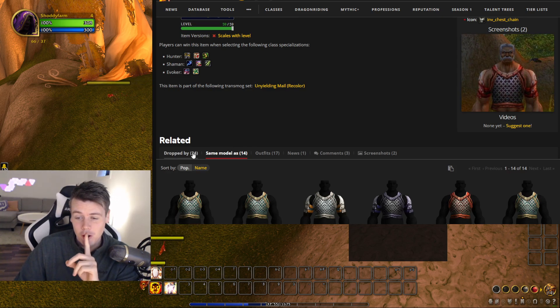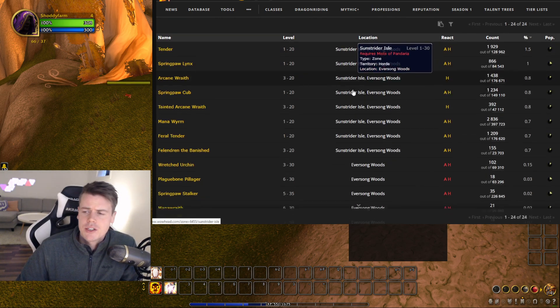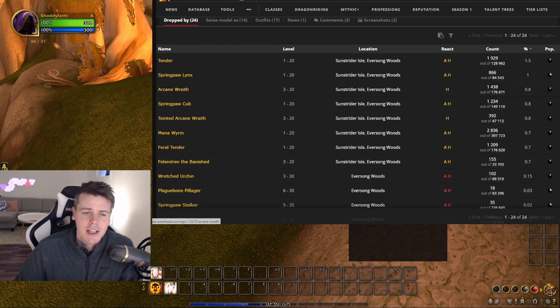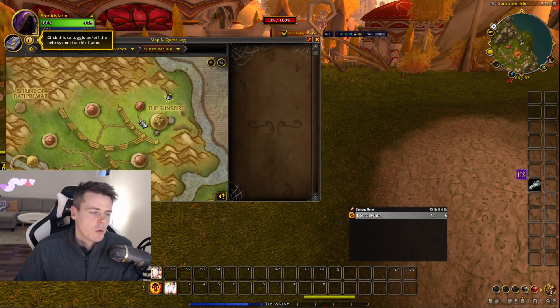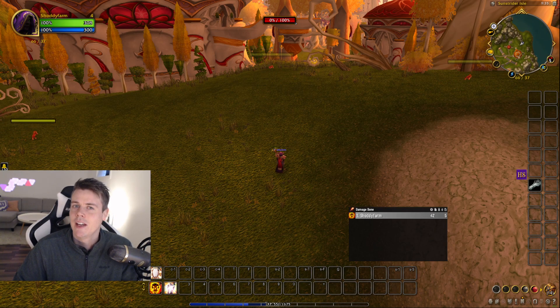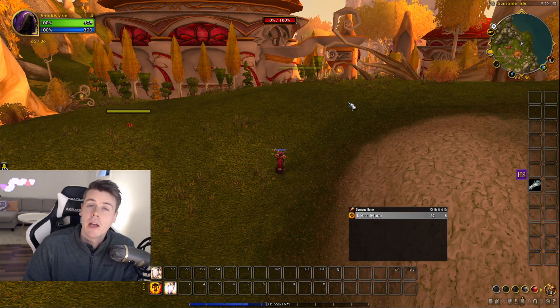Now, how do you get them? This was the frustrating part. According to Wowhead, they drop from pretty much every single mob in Sunstrider Isle or Eversong Woods. So we went ahead and killed the arcane mobs just outside of the starting zone — the ones on the two plateaus that hyper-spawn — and we didn't get anything. With five people killing for up to an hour, we got nothing. We tested other mobs, got everything else except this set. Then we logged onto low-level toons just to see if you had to be a mail wearer to get the chest — it didn't make sense, but we were desperate, so we tried everything.